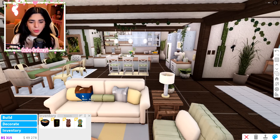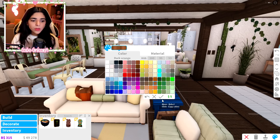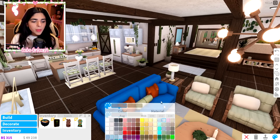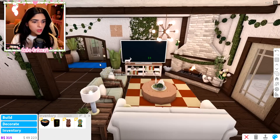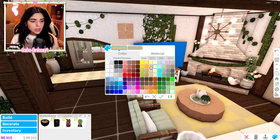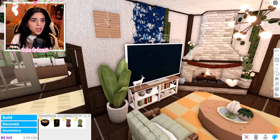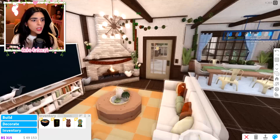Brown feels a little too dark, so let's try dark orange — I feel like that would look good. Let me color both of these up and see. Not bad! I'm only changing what's blue, so it's not too drastic. The carpet might need to be a bit lighter, and I'll change a couple of the green items too — just a few, not all of them.